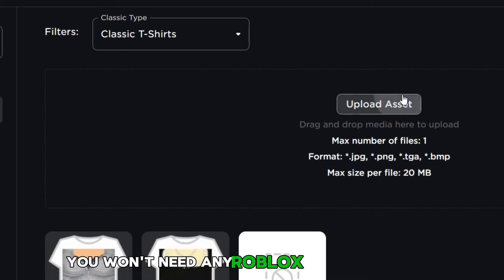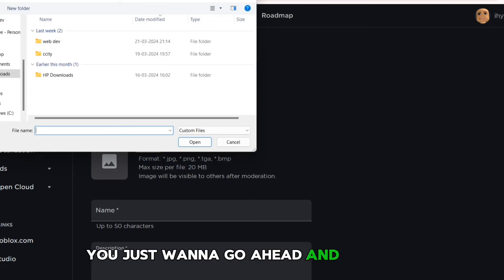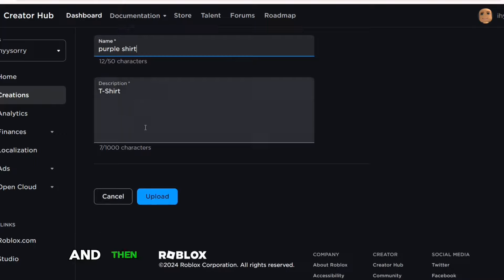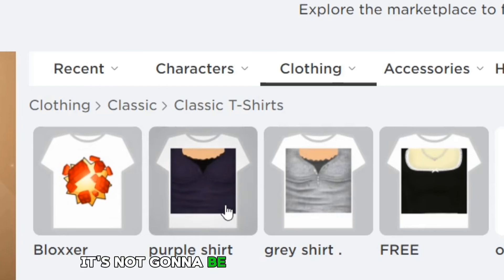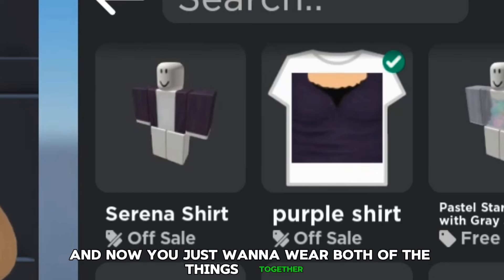You won't need any Robux to make t-shirts. Once you've clicked on upload asset, go ahead and click on upload, select the file, name it whatever you want, and then upload it. It's going to take a while to load, but it's going to be in your inventory. It's not going to be available in the shirts, but in classic t-shirts. Now you just want to wear both of the things together.